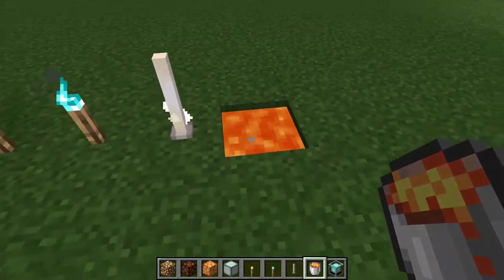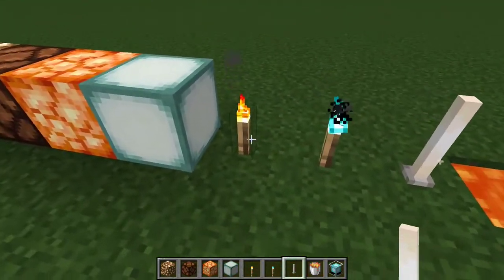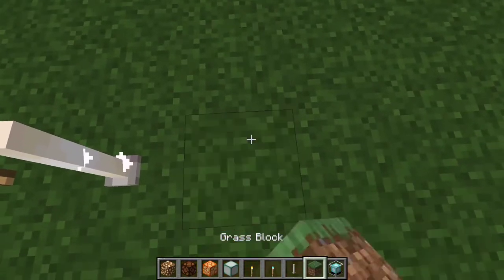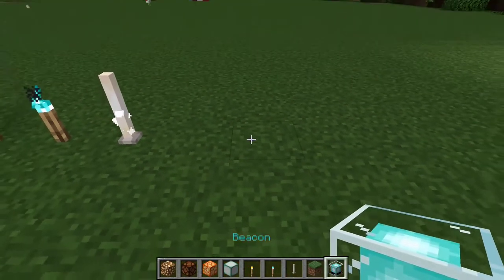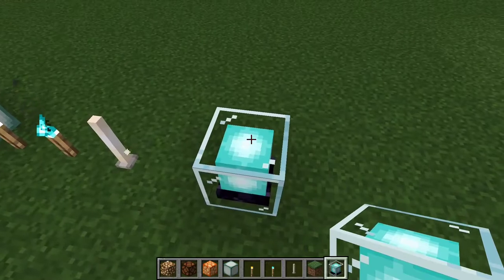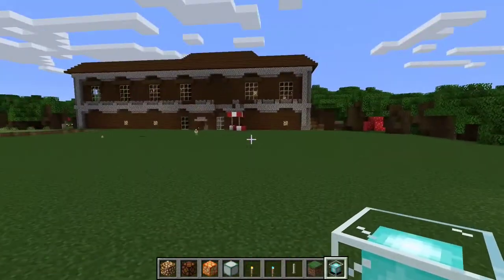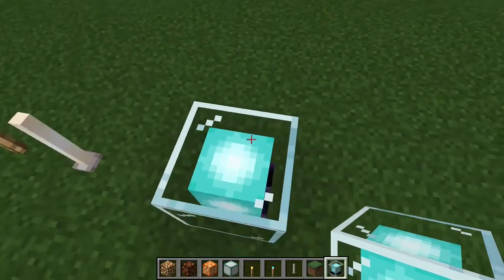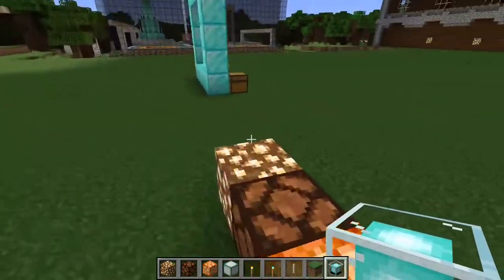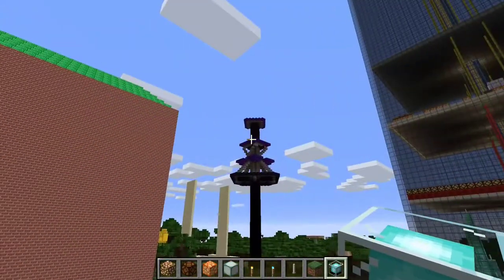Lava is basically its own category, and fire is similar to it. Then there's the beacon and miscellaneous blocks — the brewing stand, nether portal — they all do some lighting too. Finally, natural sunlight is the most powerful light source, same light level everywhere unless there's shade from a large structure.